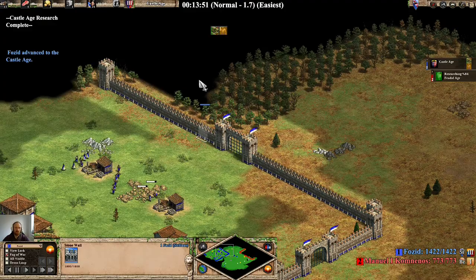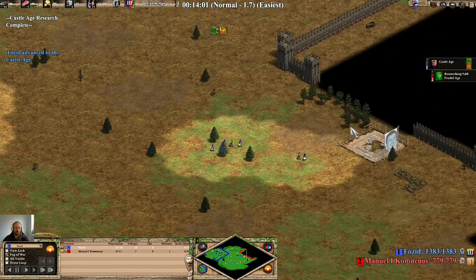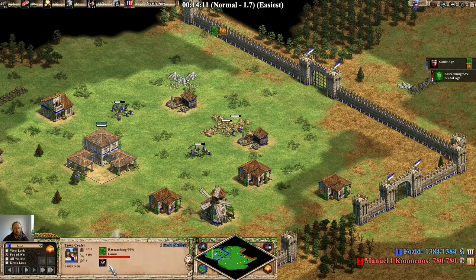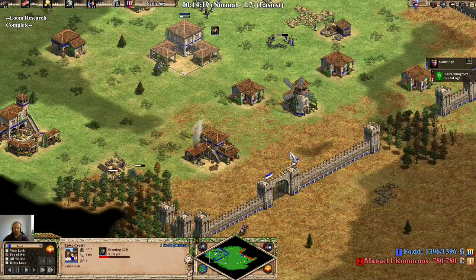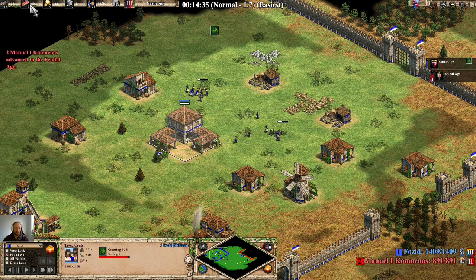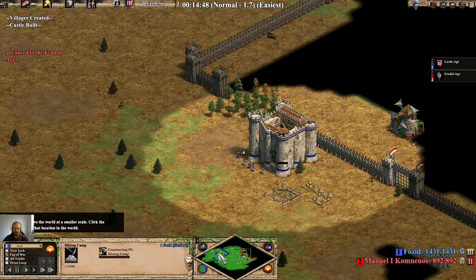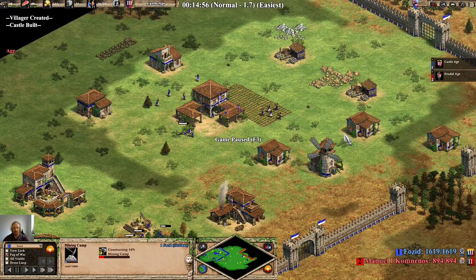It's castle age at around 13:47 - just with a standard generic civ. Got plenty of stone in to drop a castle, so any civ can do this build. We've got a villager queued up but we haven't got any farms yet, so we are going to have a bit of TC idle time in a second. We're literally one food short of creating another villager, but my priority is getting this castle down. I've spent 100 wood on a mining camp which I didn't need to do - I could have used that for farms to start with. But that's essentially the build order.